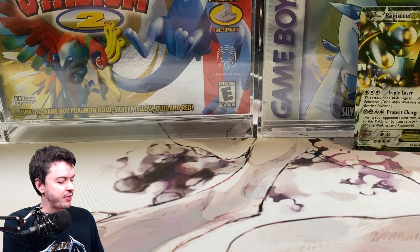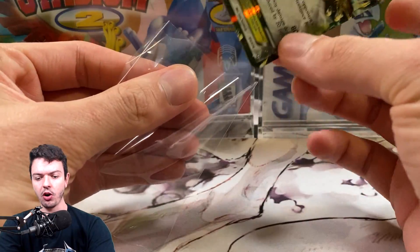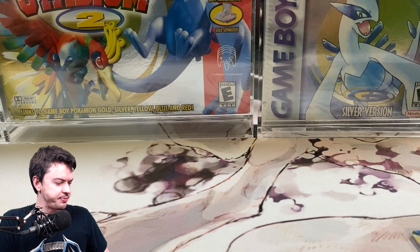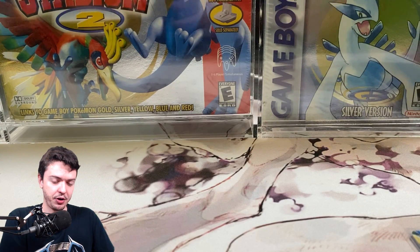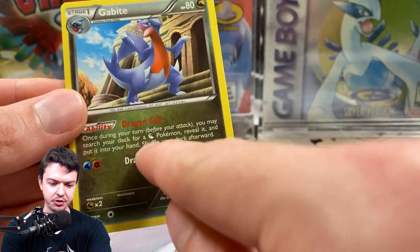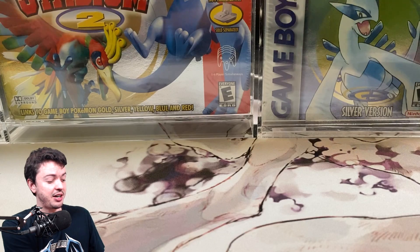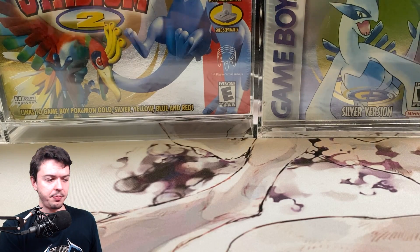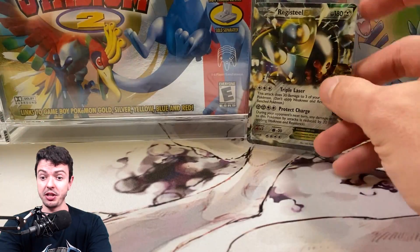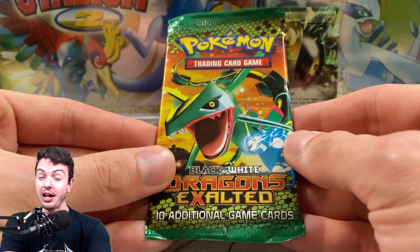What made me ignore the Rayquaza for the longest time — this era of cards has like regular cards, they're not EXs. But then the actual Pokemon is textured, and there's also like a dragon symbol in the middle, which is why I want that Rayquaza. I found that Rayquaza on PWCC a couple of months ago and immediately bought a raw version, because there were no other 10s available. I want it. It's just such a great card — if I pull it in this video, you'll see what I'm talking about.